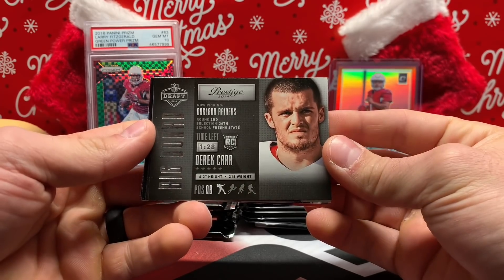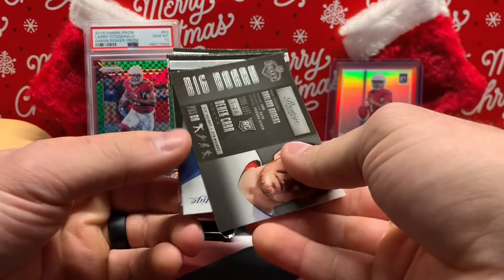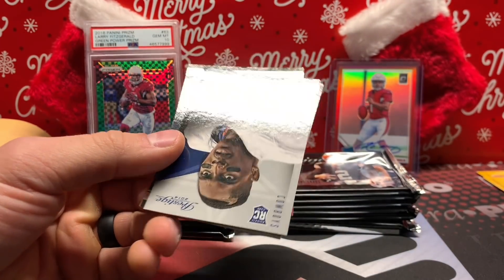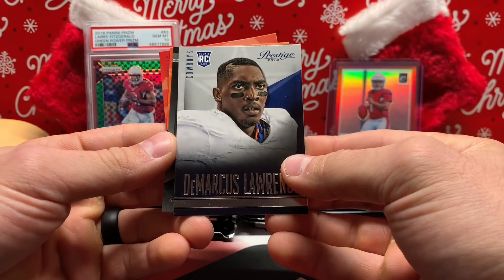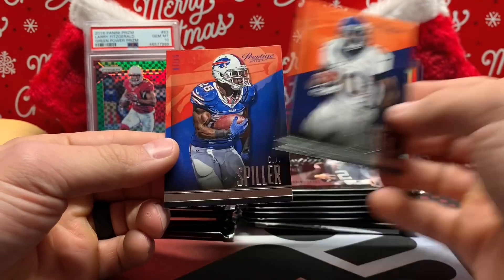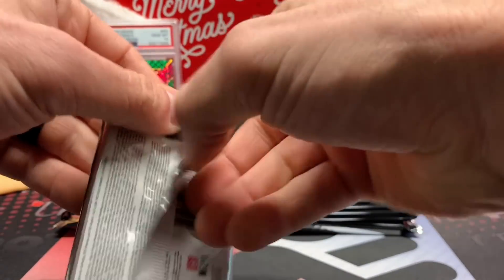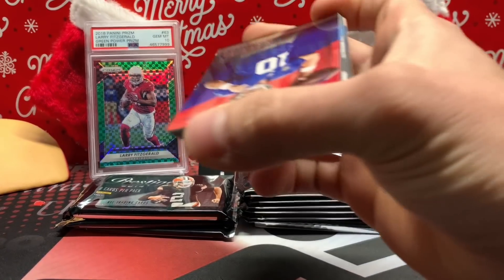Big board — Derek Carr rookie. Not bad. Nice Carr rookie. Demarcus Lawrence rookie — not bad either. Matt Schaub, Sanders, and CJ Spiller. Not a bad pack to start off here.